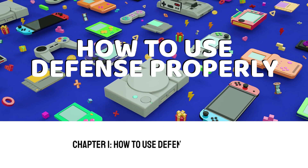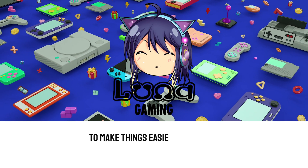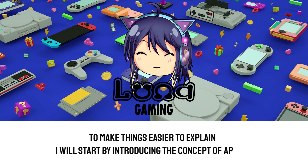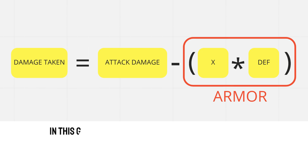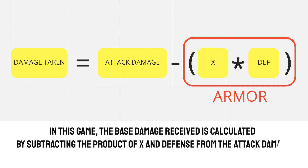Chapter 1: How to use defense properly. To make things easier to explain, I will start by introducing the concept of armor. In this game, the base damage received is calculated by subtracting the product of x and defense from the attack damage. We will call this product armor.